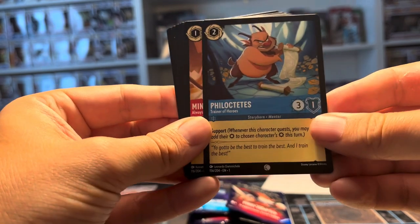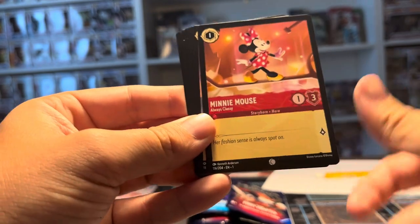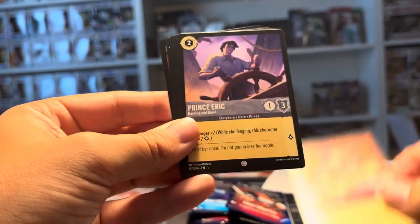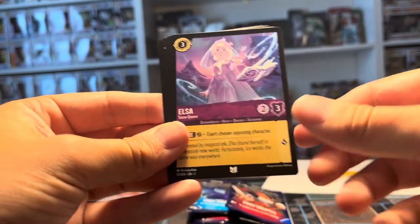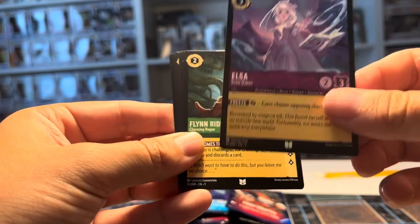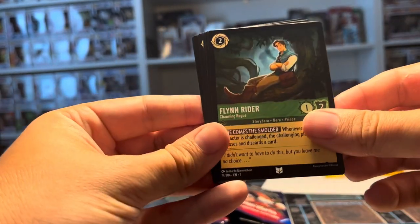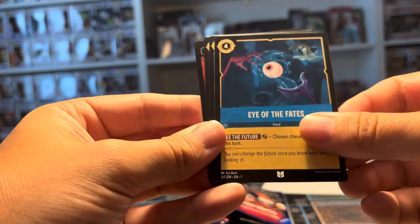I've seen that movie so many times but they just call him Phil. We got Minnie Mouse, Prince Eric, and Elsa — there we go, that's what we want to see, that's pretty cool. We got Flynn Rider and Eye of the Fates.